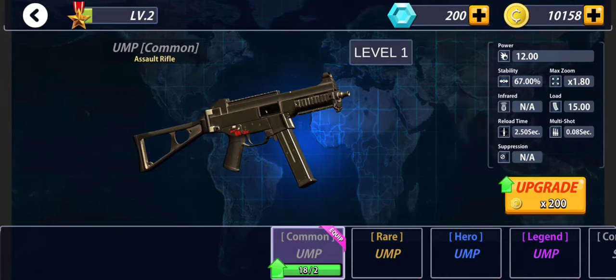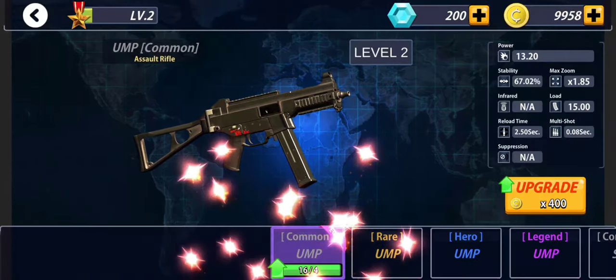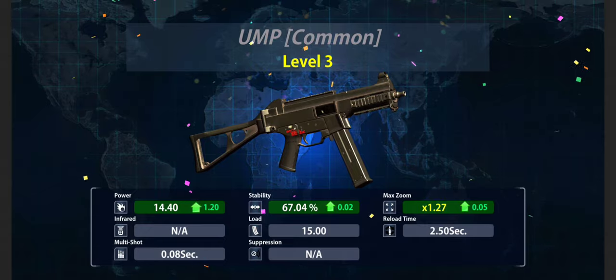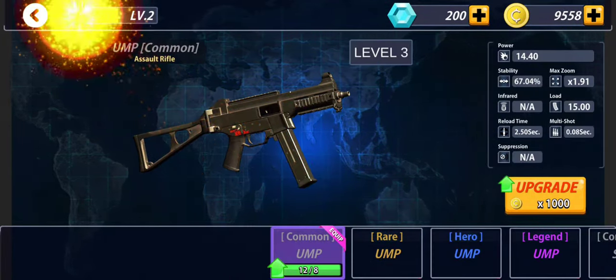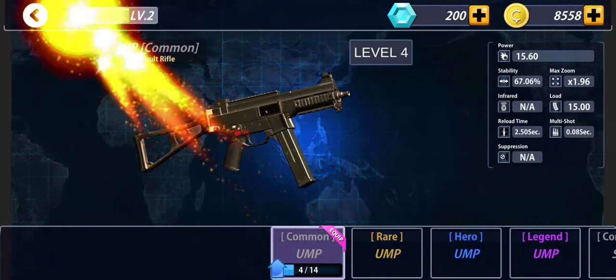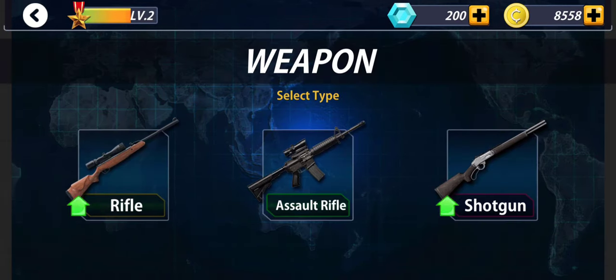Let's take another rifle — this is the Assault Truffle UMP. Cool, let's upgrade it to have more power, stability, better max zoom. Cool, okay.